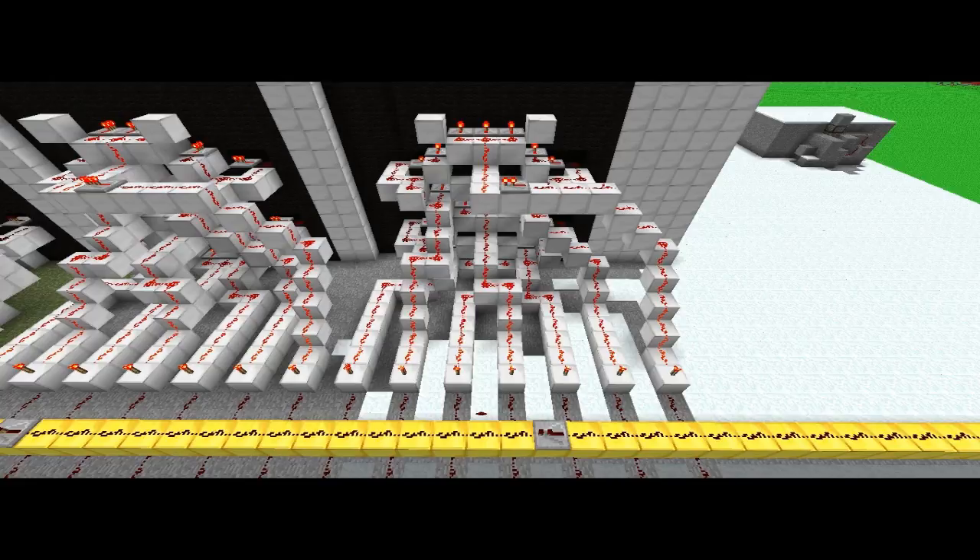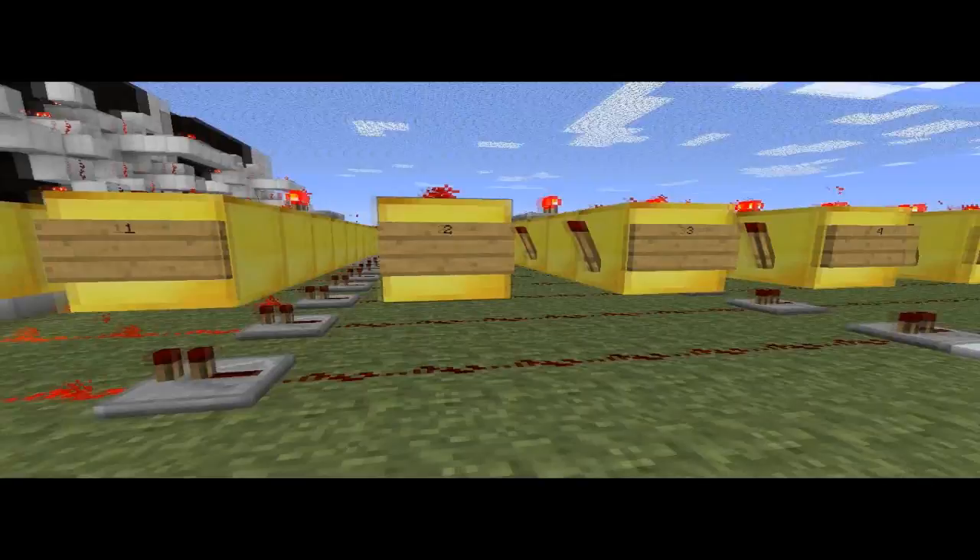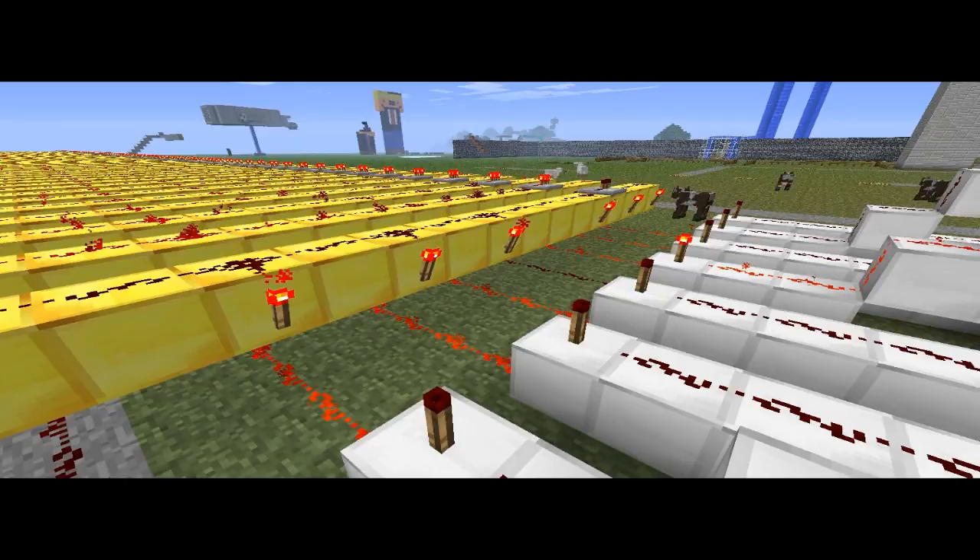This is the 7-segment display. This is where data gets essentially decoded into a message for us, so it's not binary — it's an actual number. And here are the lines of code for the 7-segment display. There are, again, 128. This is how we write code.